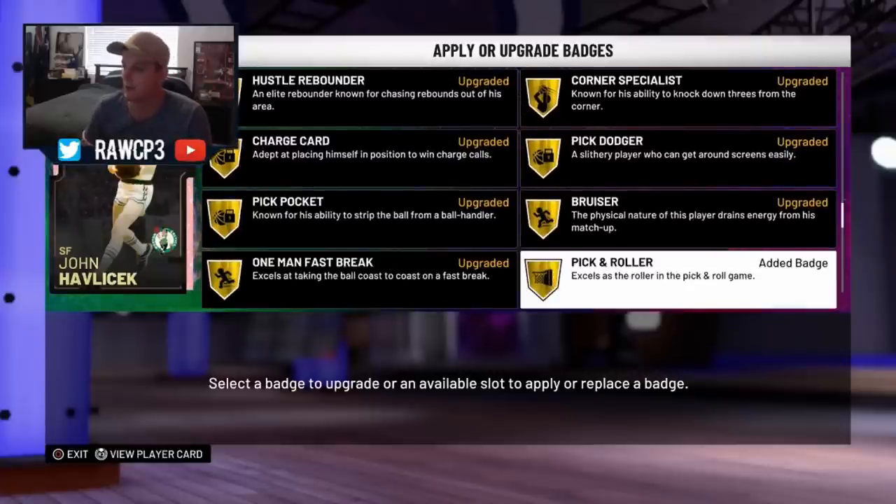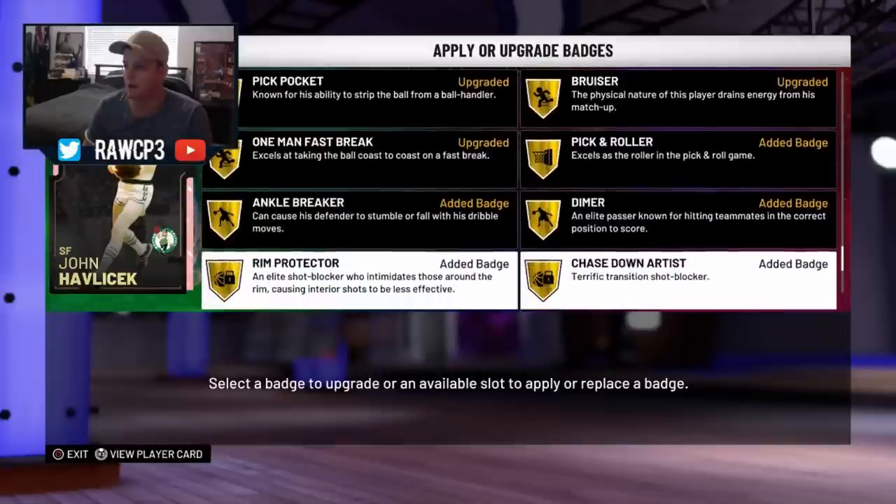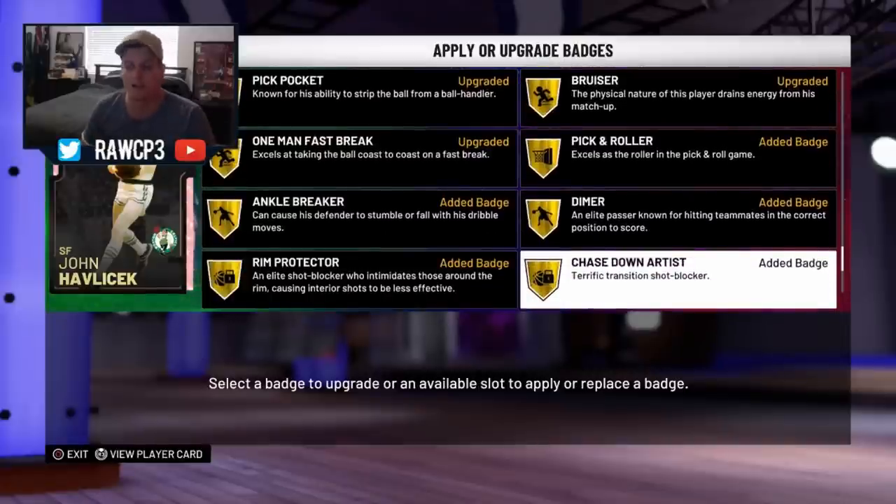The added badges we put on him: pick and roller, dimer, ankle breaker, rim protector, and chase down artist. Very versatile card here — very good defender, very good shooter. Came with deep range on gold, limitless range on gold. Hall of Fame defensive stopper, Hall of Fame catch and shoot. So yeah, let's see what this Hondo can do.